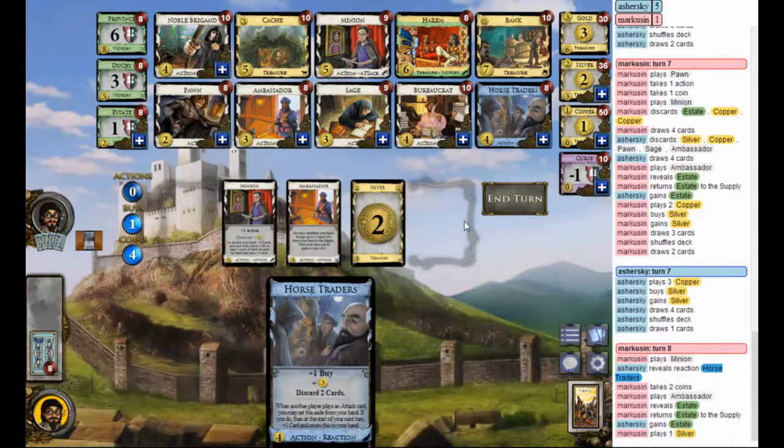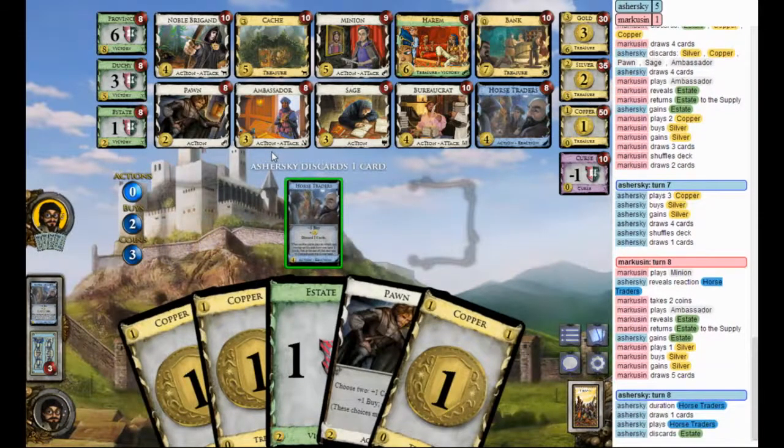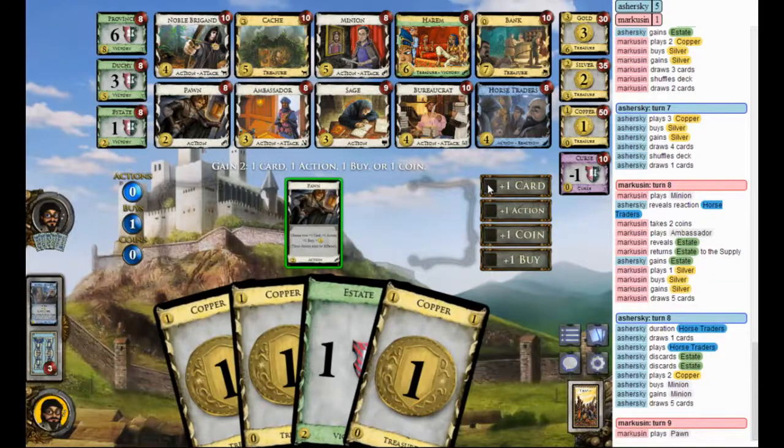Do I need another Silver, or do I just want Pawns? My income is still pretty low. Pawns, Silver — one more Silver, then just go for Pawns. My Pawn's really not trashing down, but again thinning his deck — so this could be good for me. In the long run I could come ahead. I'm going to go for the risky plus-one-card plus-one-coin. Hopefully get a good draw, because all my actions were in my other hand.